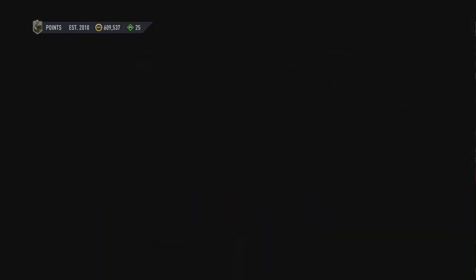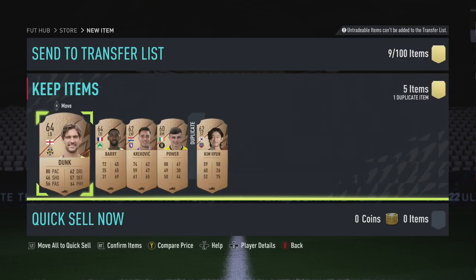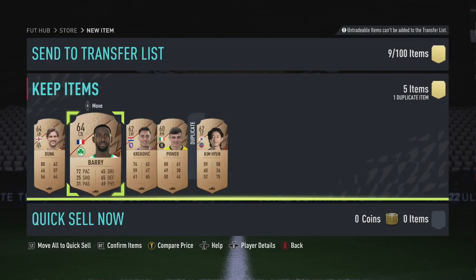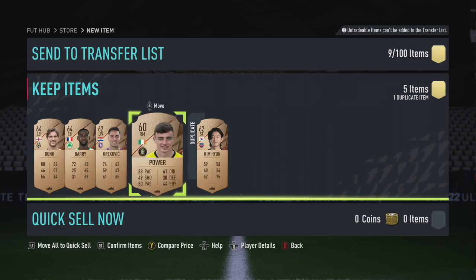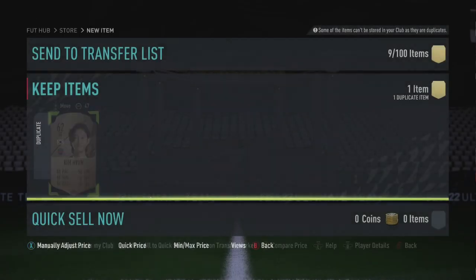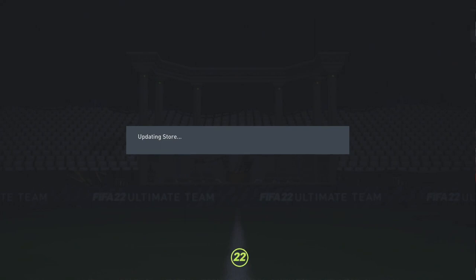What you get back for completing those are packs containing five rare players rated 60 to 64. There are a couple things you can do — a lot of you will just put them straight into silver upgrades, but if you get a German league player for example, these are untradeable but you can use them to finish off the Bundesliga or Belgian league SBCs. Any duplicates you can keep to recycle or save for a few coins.